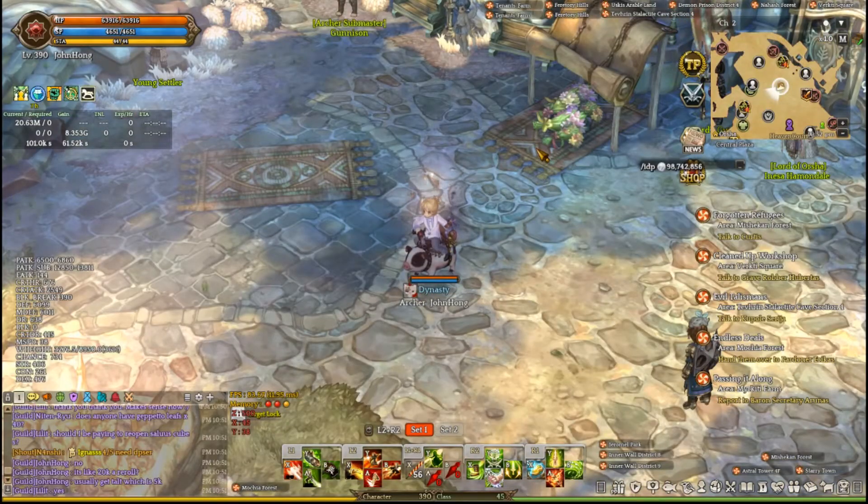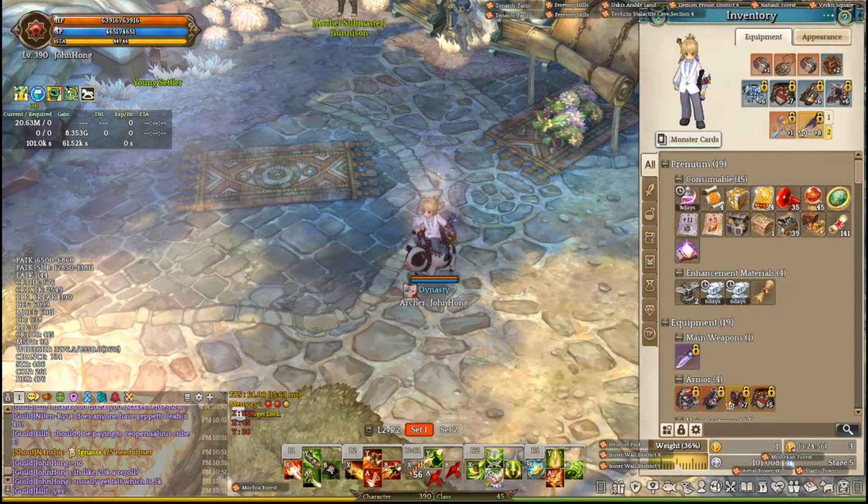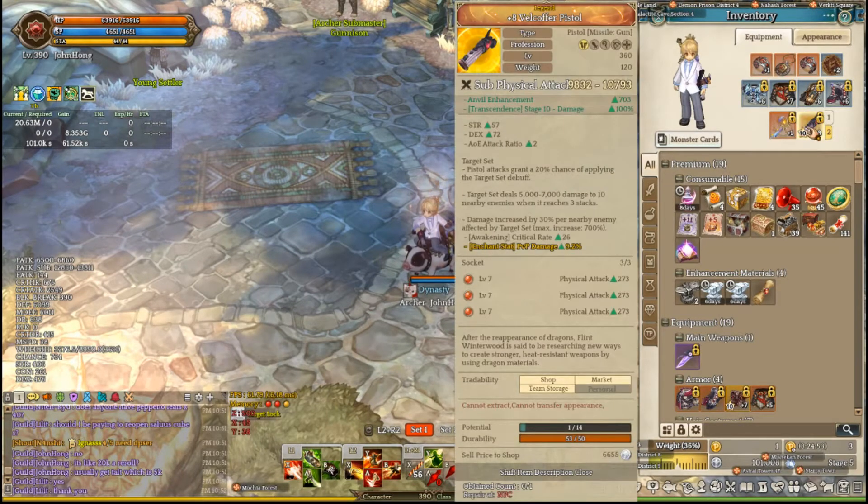Let's take a look at the build. First let's take a look at the equipment, as this build is pretty expensive. The main component of this build is the Osseo pistol — I have a Velkofer pistol with the Osseo ichor. The Osseo pistol has a 20% chance of applying a target set debuff, and when you reach 3 stacks on the monster it does 5000 to 7000 damage in an AoE to 10 monsters. This is the main damage your build will be doing, as you're going to be hitting a lot of monsters with all your skills, applying this debuff to like 20 monsters and just melting them in CMs and hunting grounds.